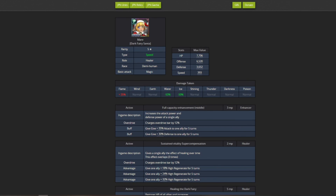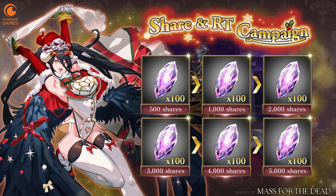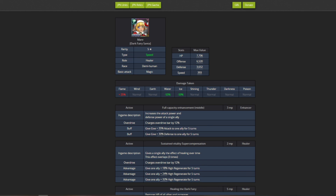Those are the two Christmas units on the JP version of the game. Before wrapping up, there's a Facebook and Twitter share event on screen - if we can reach 5,000 shares, everyone gets 600 chaos stones. Last I checked they were around 400-500 shares, which is a hard task but worthwhile for free chaos stones. A link will be in the description if you want to help out.